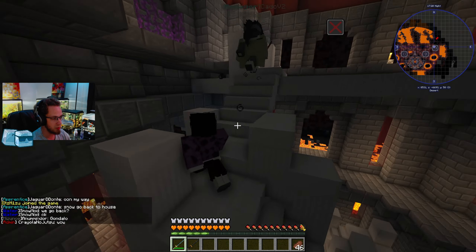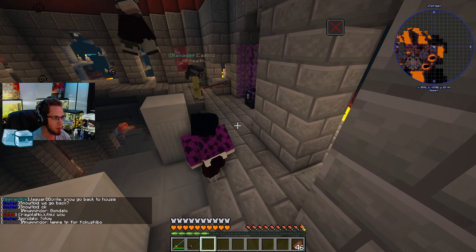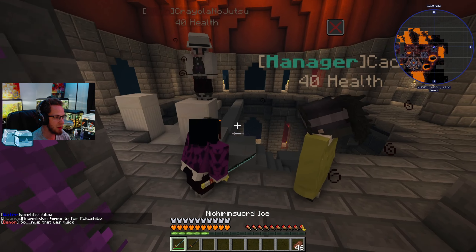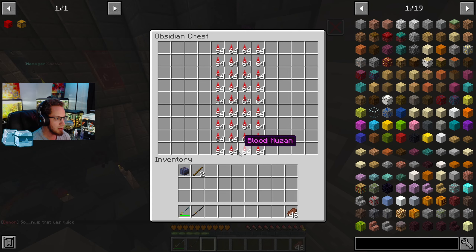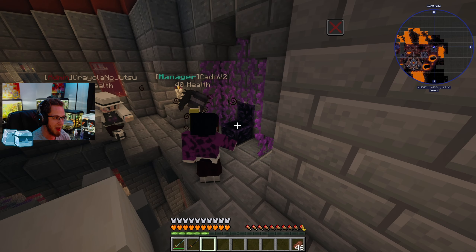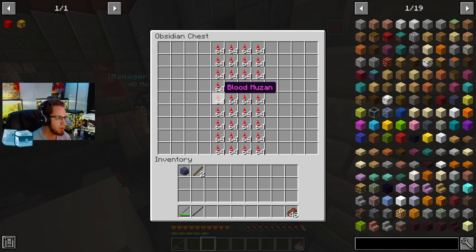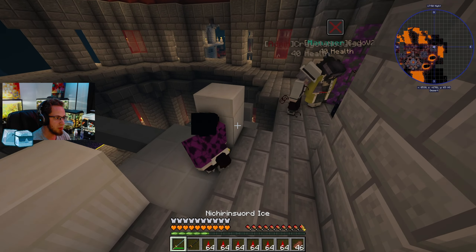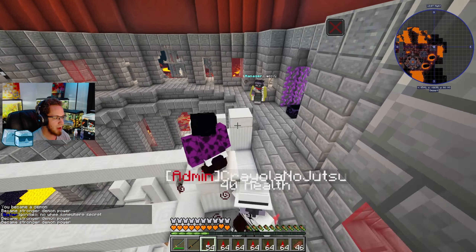That was actually really easy. Definitely a new lower moon — we've been killing lower moons like every day. We got the blood though. We each take three stacks of the blood. Maybe we should do this ritual right here at a demon spot to make sure it's done correctly. Let's drink up — cheers! It seems to have worked. One of us is now a demon.